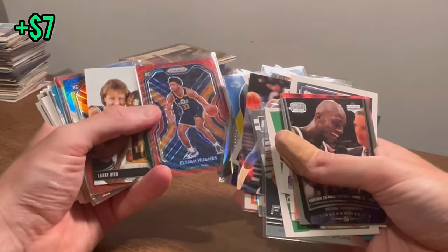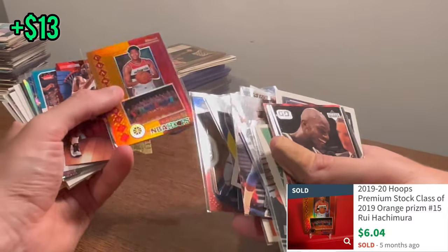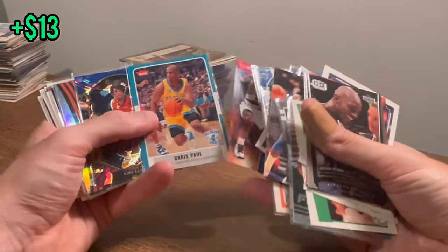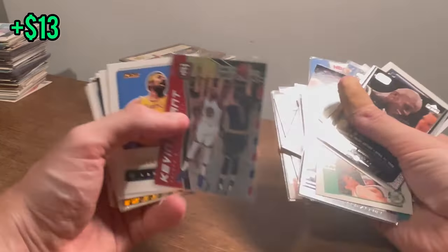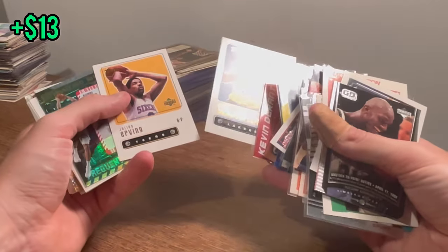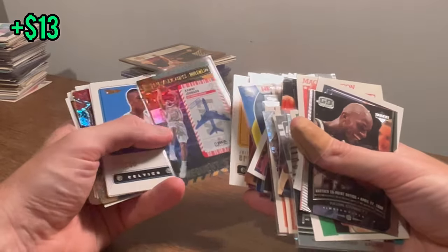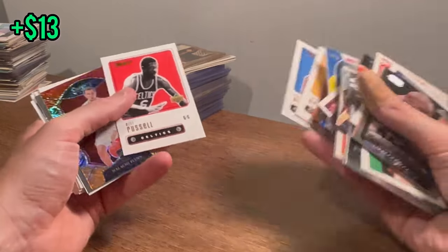Lugis Hughes red wave. Brady Cajunora Class of 2019 NBA Hoops red and orange. Jackson Hayes silver. Return to Cinder Kevin Durant — that's a cool card. Wilt Chamberlain. Julius Erving Retro. Frequent Flyers Kawhi. Paul Pierce second year card there.